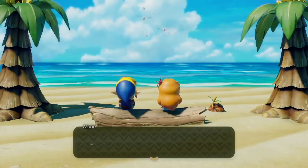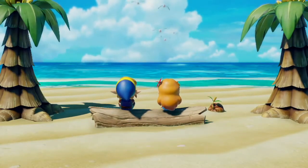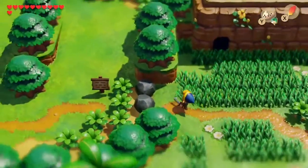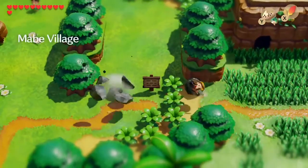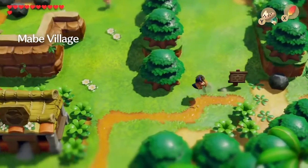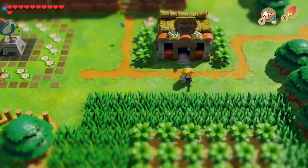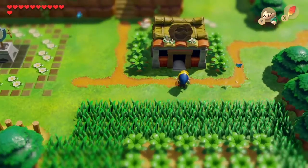The bad news is that your name will be permanently changed to Thief, and you can't reverse it. But it's pretty worth it to get stuff like the bow, which is normally 980 rupees, or a single chamber stone priced at 1,280 rupees for free.